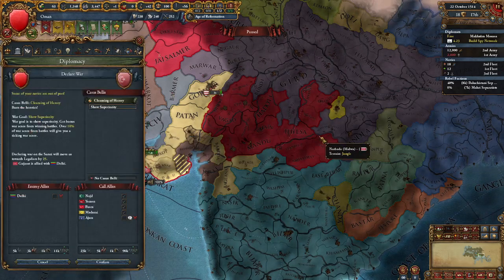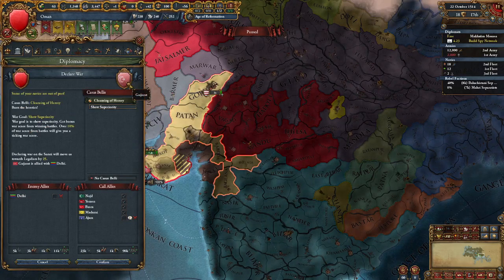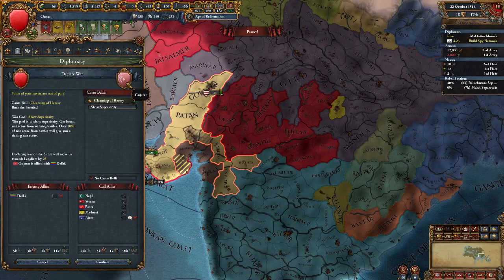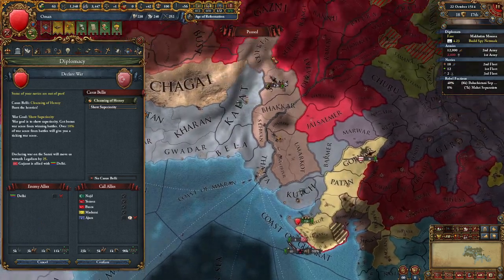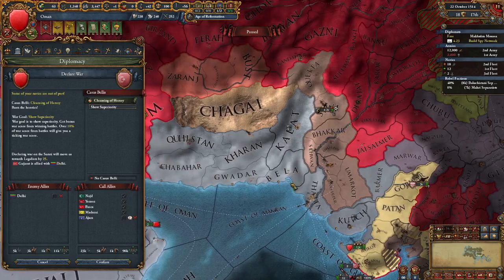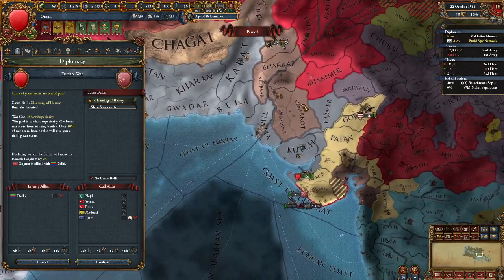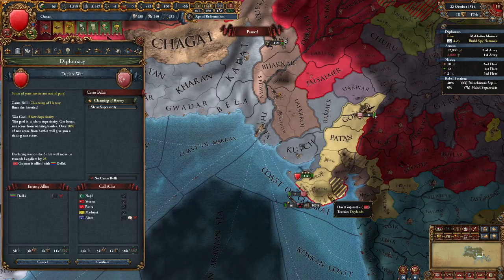We made some mistakes a few episodes ago by attacking the Mamluks. We thought we could beat them, but we couldn't. This was stupid. Now we are looking for enemies that we can beat. We'll declare war on Gujarat, one of our neighbors. This is great because Gujarat is at war with Sindh again. Last time when he was at war with Sindh, we attacked Sindh and got all this lovely land. Now we will do the opposite and take lovely land from Gujarat.